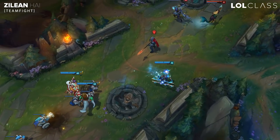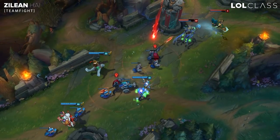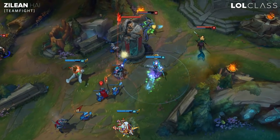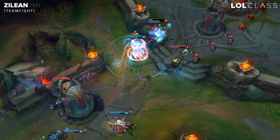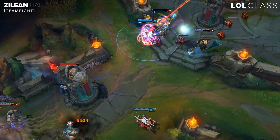Teamfighting on Zilean is tricky, since he's kind of an awkward teamfighter. Make sure you use the ultimate correctly — you don't want to use it when they're at full HP, you want to use it when they're low and when someone has committed to them. Say for example, if someone has Flash EQ'd onto your AD carry, he's all in at that point.